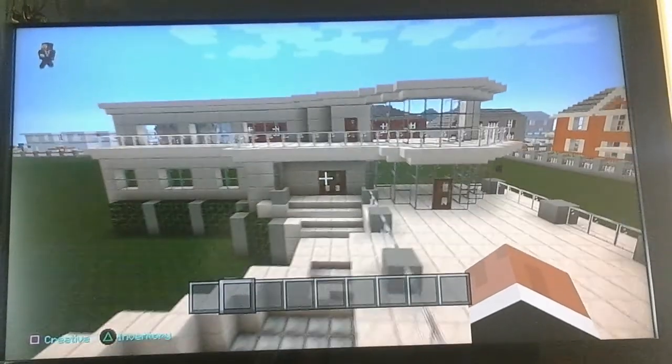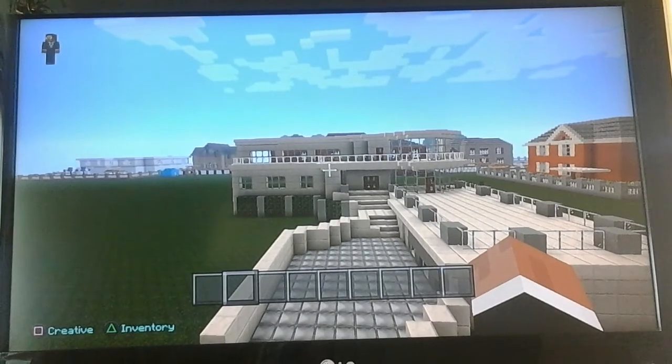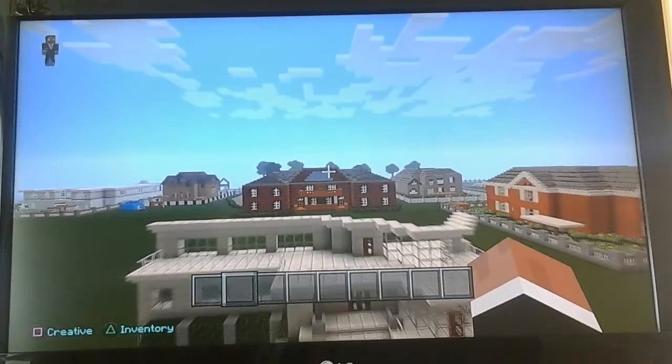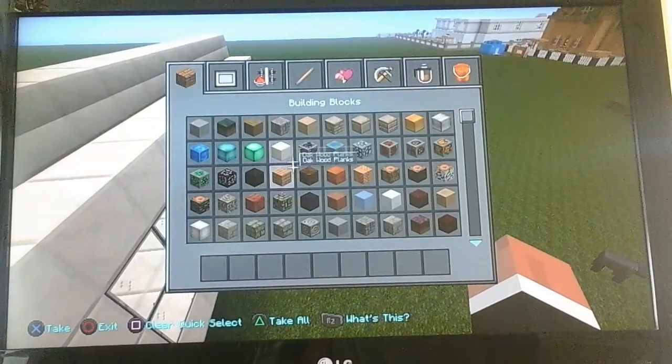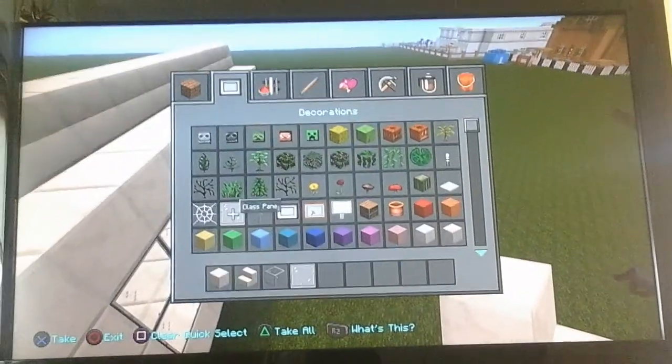This is a pretty good house. We are going to make another floor on this house. I think I am going to do the exact same as what I have done before — maybe extend it back 2 blocks. I'm just going to get what I need, like some glass panes.